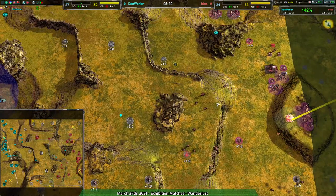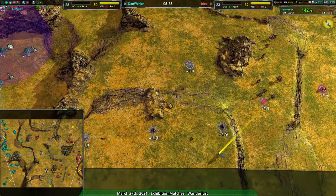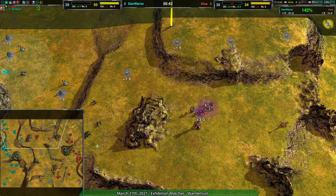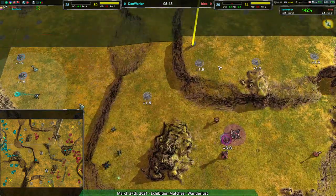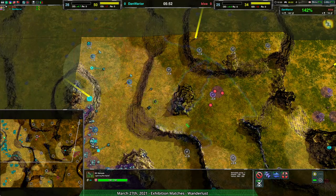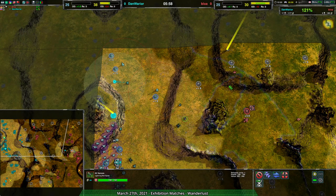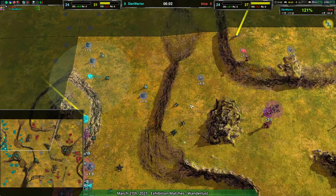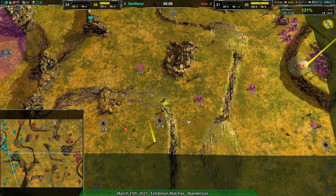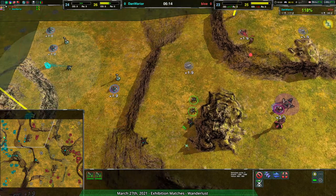Bloa has lost a couple of metal extractors and some of the economic advantage they started with, especially those south side ones that were a little risky - that risk didn't entirely pay off. However, Bloa does have control over the north side and should be able to grab those metal extractors with only a bit of resistance. A radar dot going over to the top side - yeah that's definitely known by Dan Warrior now. If they're paying attention, they'll know Bloa is expanding north and probably vulnerable there, which is exactly what they're acting on.